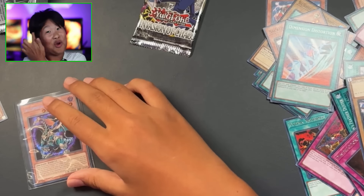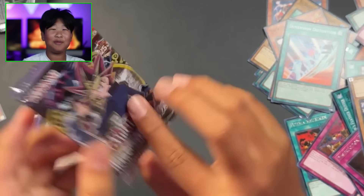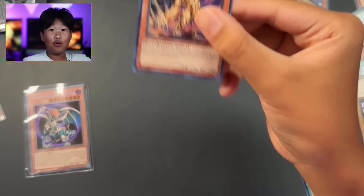This is pretty good - really good with the Chaos Emperor Dragon, because holy cow that is crazy. Should we even open this last pack? Yeah, I'm just gonna keep it sealed because this might be worth a little in the future, who knows. But one more - Ultra Manticore of Darkness - and then the chase card!